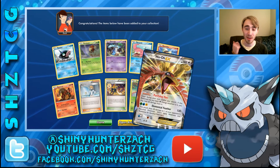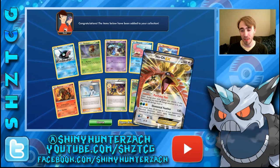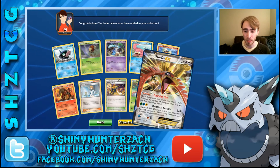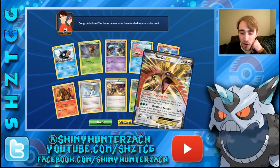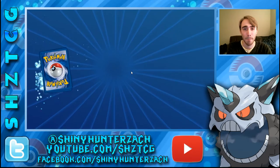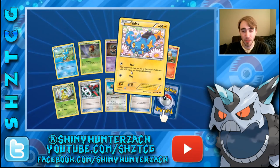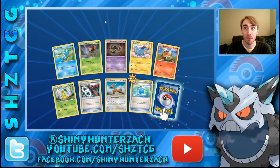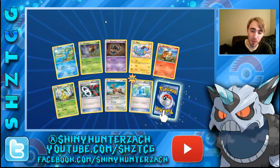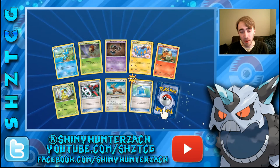Even more funky is the energy cost on its attack — it costs a Grass, a Water, and a Lightning, which is really strange. Elemental Feather does 130 and 30 damage to one of your opponent's benched Pokemon. It's weak to Water and resistant to Fighting, with a Retreat Cost of 2. Reminiscent of the old Ho-Oh EX that lets you bring it back onto the bench from the discard pile with some energy attached to it of different types. That was kind of fun.